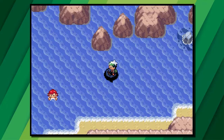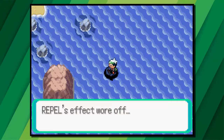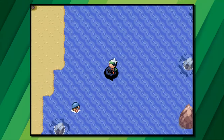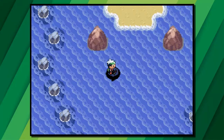Over on Dewford Island, surf north back towards Petalburg City but stay towards the left-hand side of the route. Over here you'll find an alignment of sandy islands, items, and trainers all hidden away. Just here is a Big Pearl, and a little further north you can find the cave where Regice is.